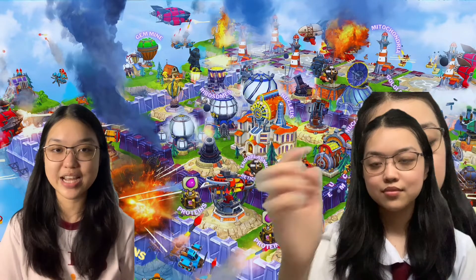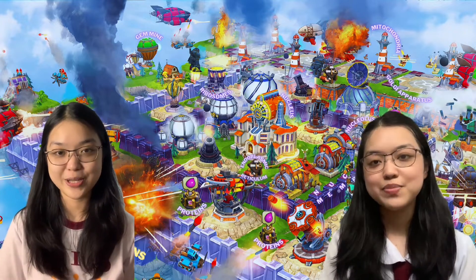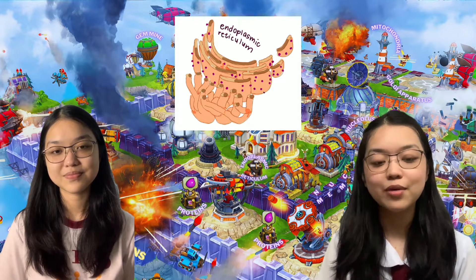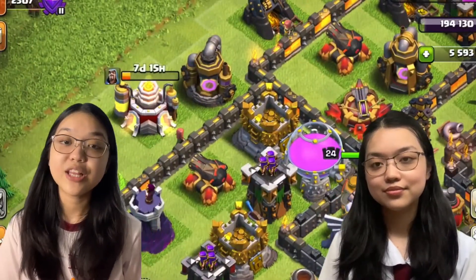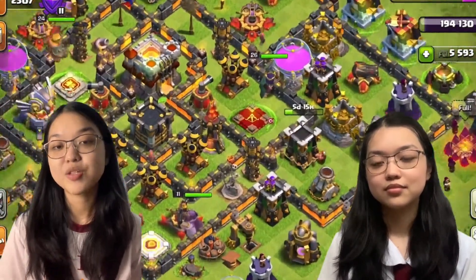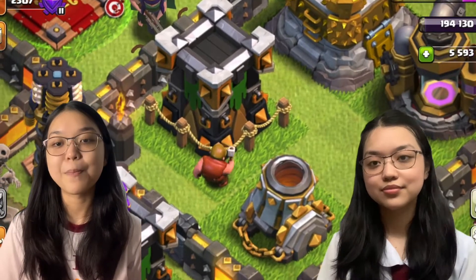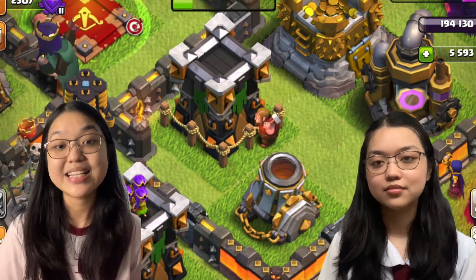So we're done with the sub-organelles inside the nucleus. Let's talk about the organelles presented outside. First would be our endoplasmic reticulum. Its role is to transport materials such as nutrients, enzymes, and proteins anywhere in the cell. So in Clash of Clans, the ER — the endoplasmic reticulum — would be the builders. As you can see in the video, it transports elixir to a constituent that needs upgrading. So once you upgrade something, a builder will then transport elixir to that and build it himself — hence, a delivery role.